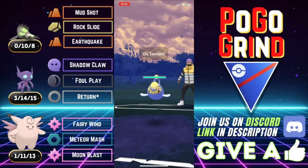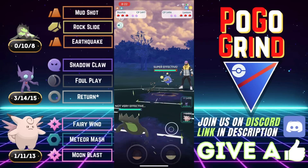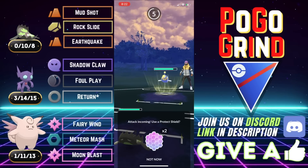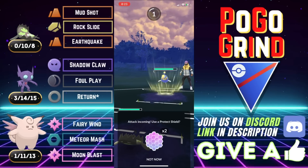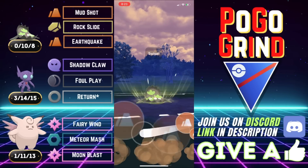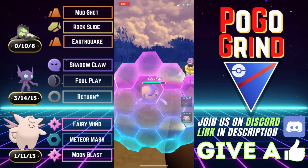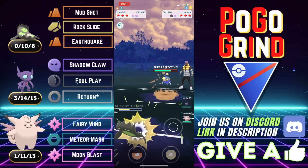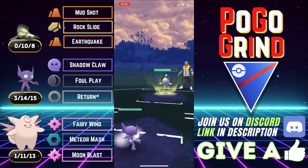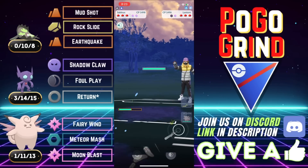Clefable now one of the better closers in the Great League. You just have to keep it away from those steel types. But here we go, Lantern on the lead. Slightly positive lead for us, as it is running Spark. They need to throw three surfs to win this. They can throw two, but we survive two, and they cannot farm down with Spark. So we're going to go for the EQ and see what they want to do. If they shield, that's a good indicator that they have at least one flyer in the back. And they do shield. So now what we're going to do is look to make a catch on Sableye, expecting at least one flyer in the back. Most likely a Noctowl. So trying to bait that out, as Clefable does not like Noctowl.